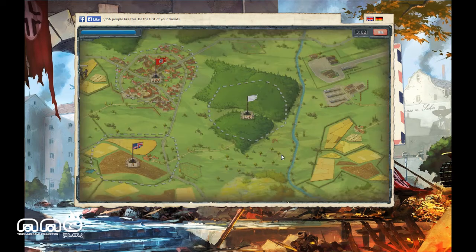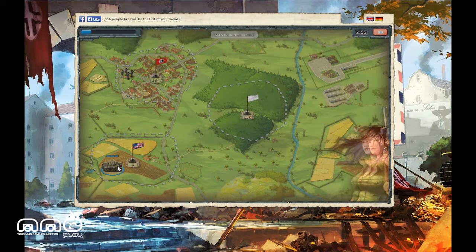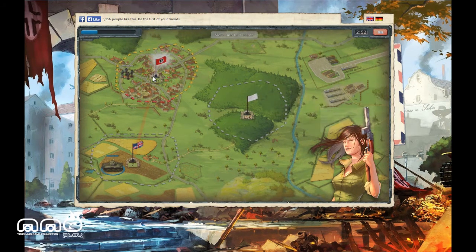This is a very simplistic battle tutorial teaching you the basics. Loading up and there we go. It looks like we have three objectives to fight over. You control your unit, click on it, and then click where you want them to go. I could go straight up, I could go over to the flag, or I could sit in my base.